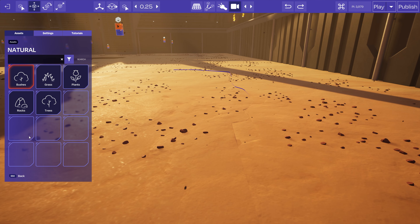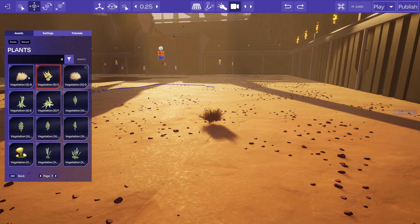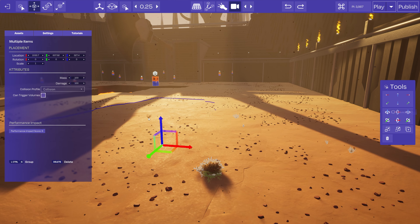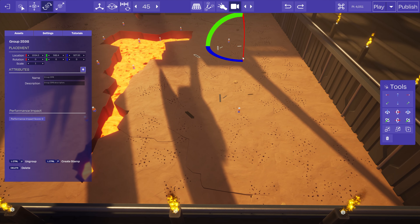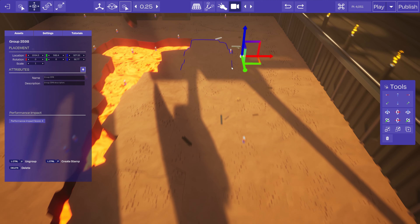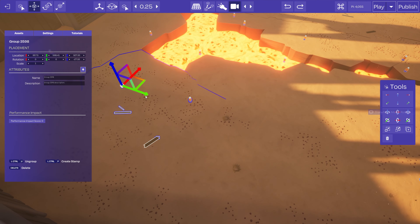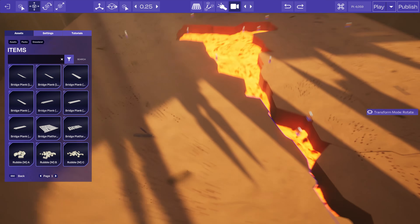I'm going to add a bit more detail to the ground now — let's add some sort of dead plant life or something, just breaking it up. I don't want to put too many duplicates around because I don't want to distract the eye too much from everything else to look at the ground — just enough to give a sense of detail. Not bad. Yeah.